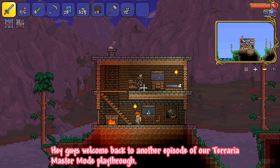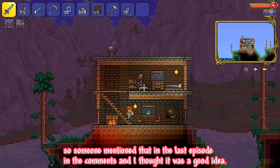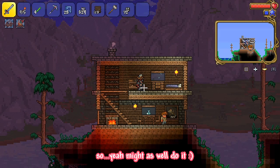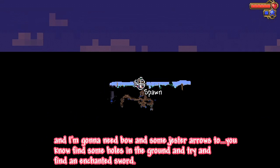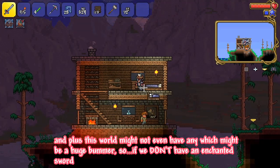Hey guys, welcome back to another episode of our Terraria master mod playthrough. In today's episode, I'm planning to try and find an enchanted sword — someone mentioned it in the comments of the last episode, and I thought it was a good idea considering it will help our playthrough out by a huge margin. The only problem is I barely explored the overworld, and I'm going to need a bow and some jester arrows to find some holes in the ground. This world might not actually even have any.